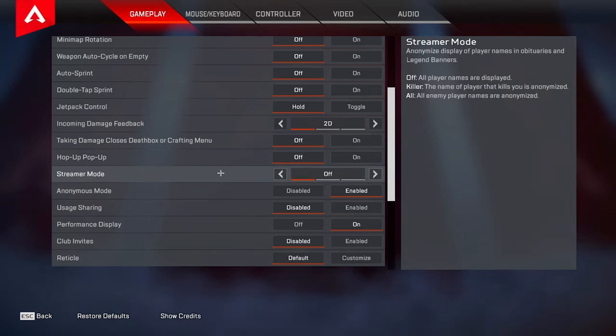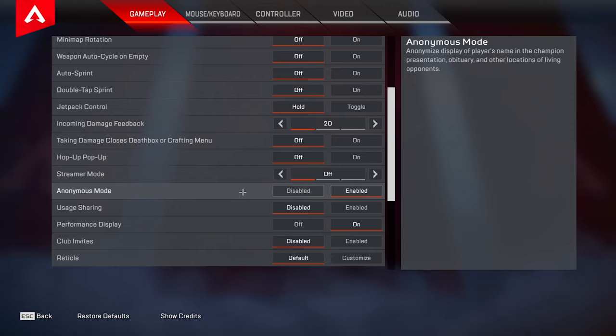Streamer mode I have this set to off. This can potentially be a good setting though if you're a player who sees someone good in your game that you know and it causes you a little bit of anxiety and makes you nervous to fight them. Keeping this on could help with that as it just shows the legend names in game, so you'll never know if it was a good player and you'll fight them just as you would any other player. For anonymous mode I have mine set to enabled, just because there are a fair amount of people who know who I am and keeping this enabled could potentially stop people from targeting me.